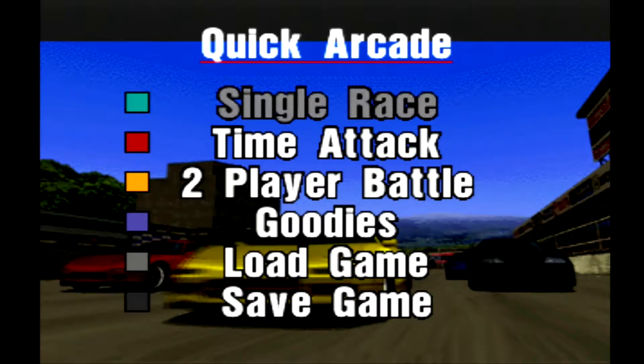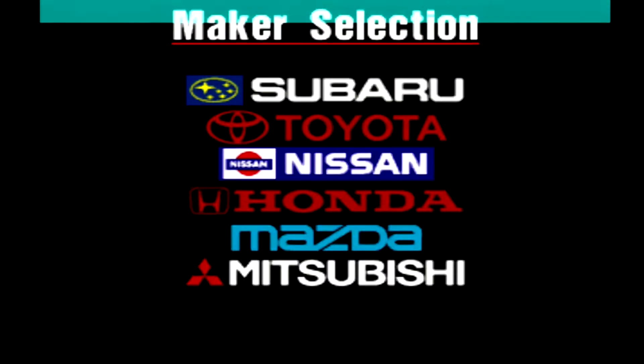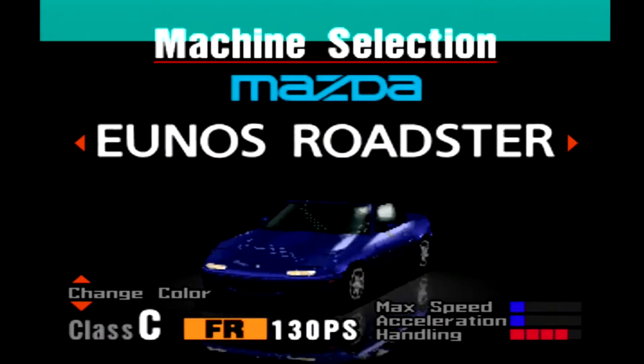Welcome to part number four of Gran Turismo 1. This is the Moving Chicane, and today we're going to be doing Club and Stage Route 5. For Class C, I want to use the Eunos Roadster, finally.